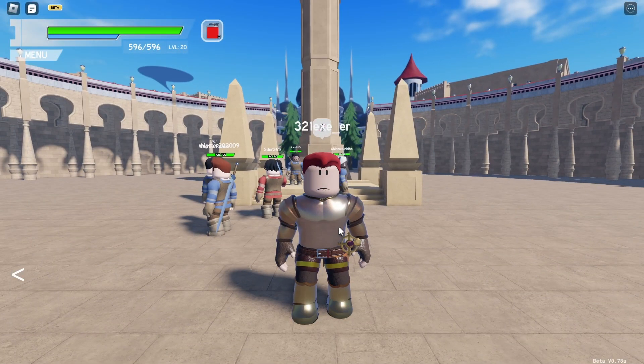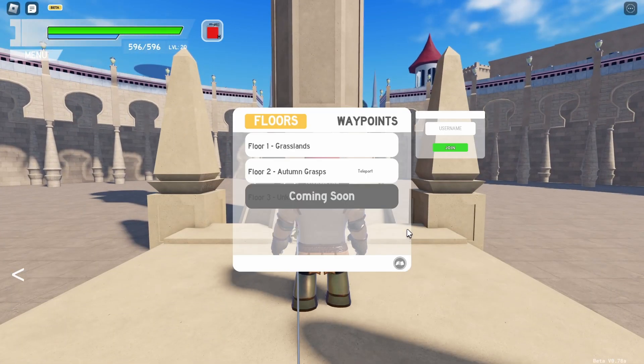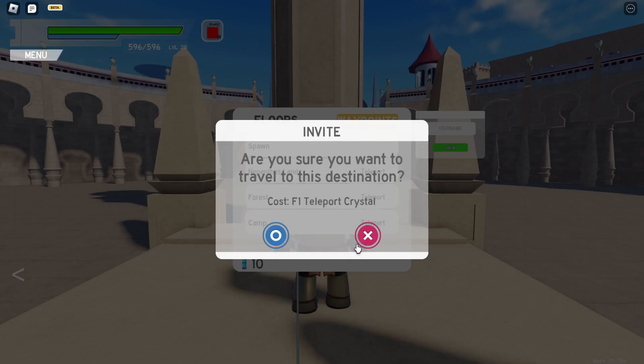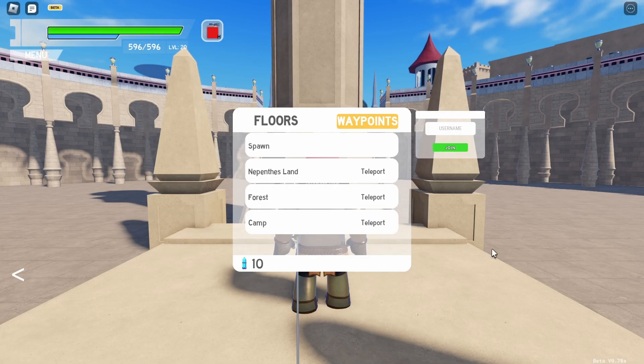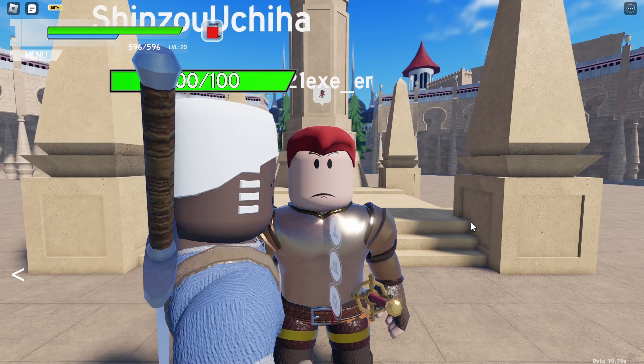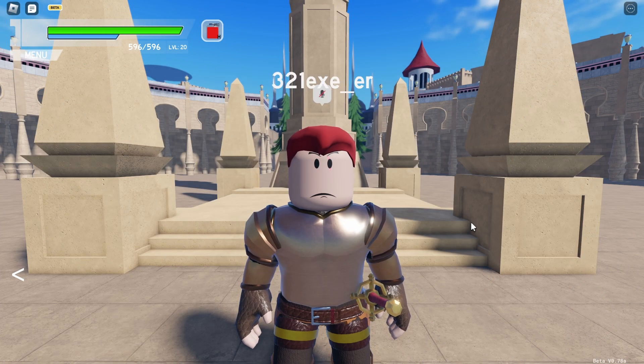Afterwards, you will be able to teleport back to spawn for free — it does not cost you any teleportation crystals. However, if you are planning on teleporting to the Nefendis land, forest, or camp, it will cost you one teleport crystal. So make sure you have a teleport crystal in your inventory to use those waypoints.